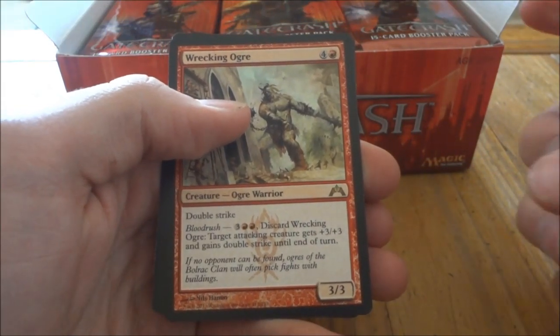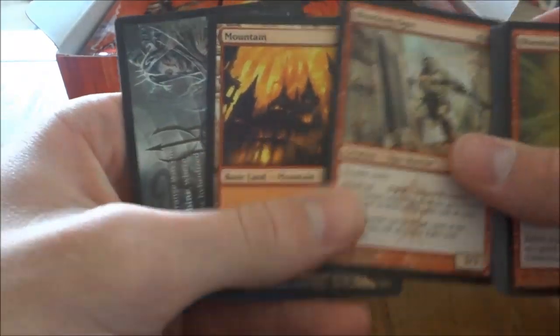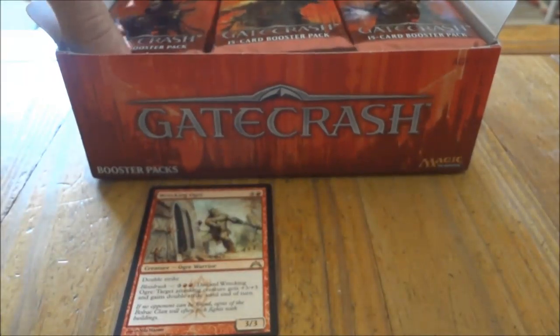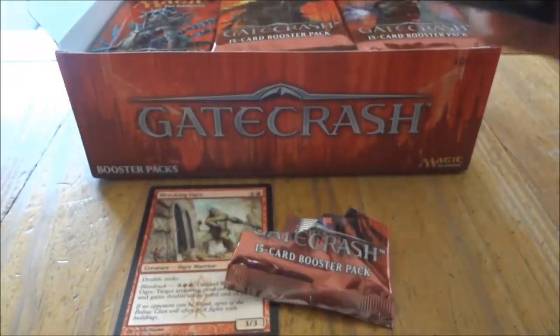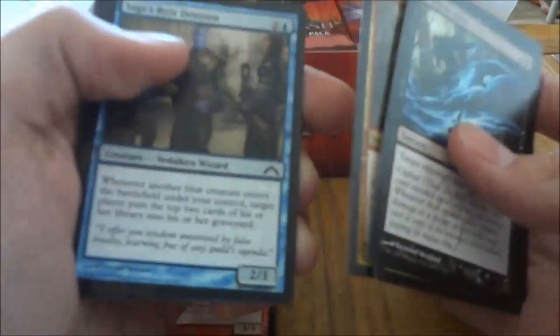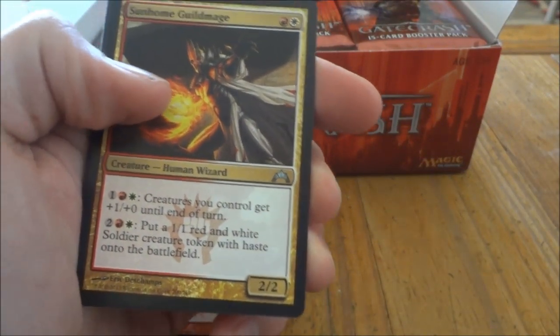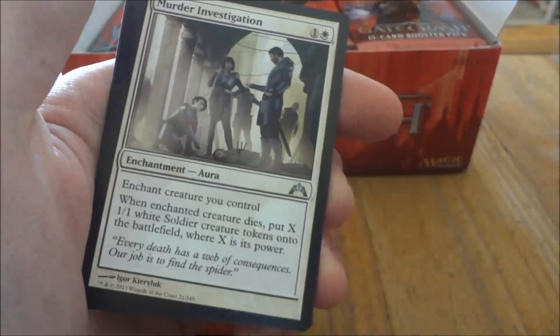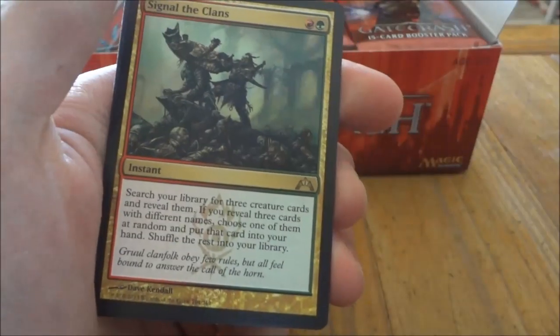Wrecking Ogre has Double Strike and Bloodrush. He's a 3/3 for a 5-drop. And a Mountain. Next pack, I'll try and speed up for you guys. We've got Sunhome Guildmage, Murder Investigation, Ground Assault, and our rare is Signal the Clans.